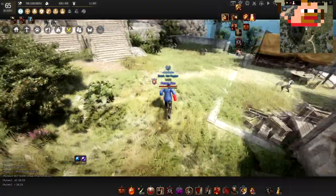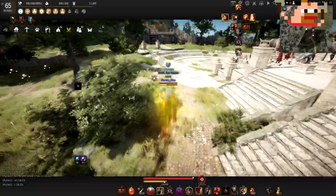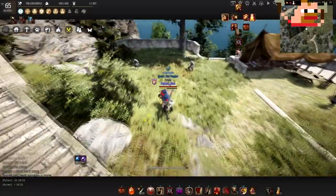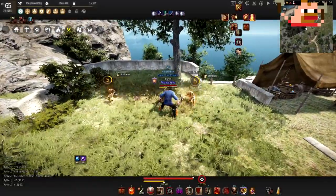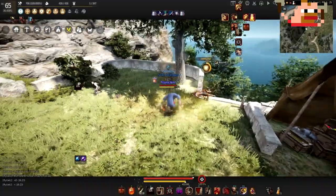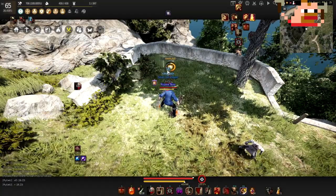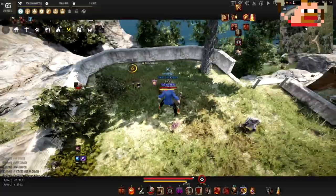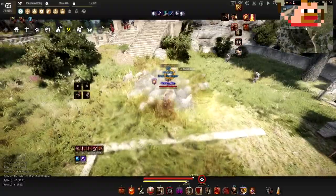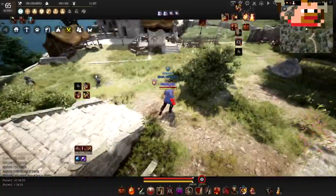If you're unsure about a combo or what CC count you're applying, go to the practice dummies in any Battle Arena — they're right near spawn. When you use your skills on them, it tells you the CC value: for example, 0.7 for a stiffen, and it labels each CC type. If you do a grab, it shows 'grapple.' When the dummy hits the CC cap it says 'immune,' and after about five seconds it becomes unimmune so you can knock them down again. Down smashes also work on the dummies. Just come here, practice your combo, and see how the CC values stack up.